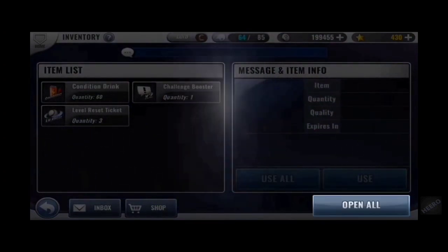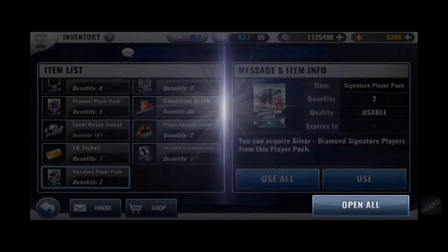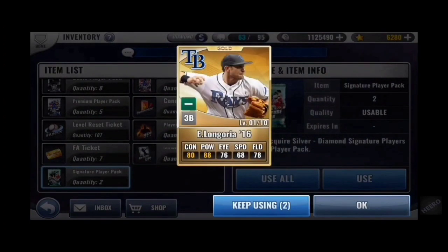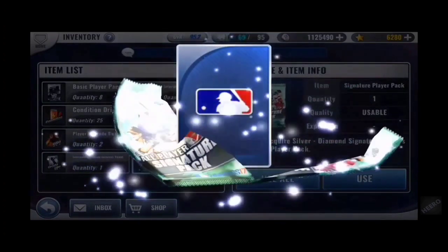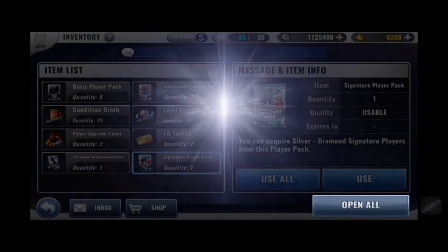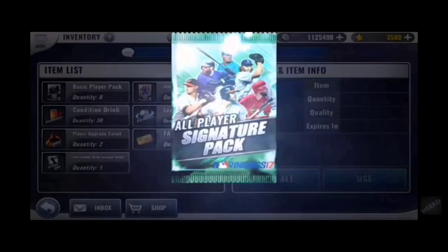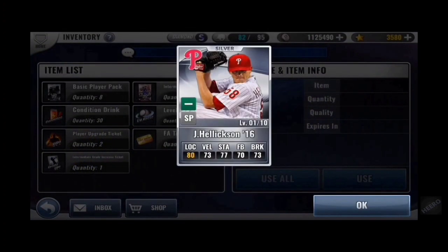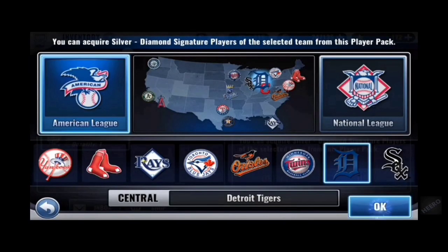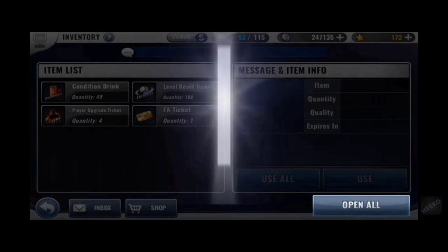Throughout these I'll probably not mention every single one, but that Verlander was for my Boston team, before I chose which team. I see that color today and really wish I could get it for my Miami team, as you can't get him anymore. And as you can see, there was a time where the overall wasn't in the corner when you open up sig packs.